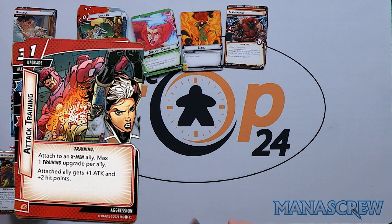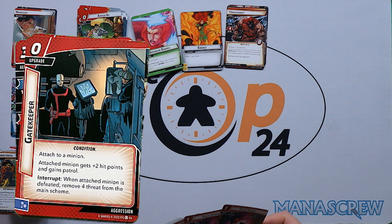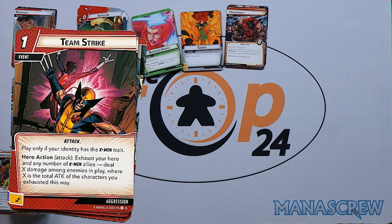Three copies of Gatekeeper: attached to a minion — attached minion gets plus two hit points and gains Patrol. When attacked and the attached minion is defeated, remove four threat from the main scheme — building them up to take them down again. Three copies of Team Strike: play only if you have the X-Men trait. Hero action attack — exhaust your hero and any number of X-Men allies, deal X damage among enemies in play where X is the total attack of the characters you exhausted. Can be really brutal but comes at quite a bit of cost due to exhaustion.